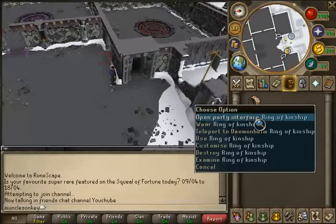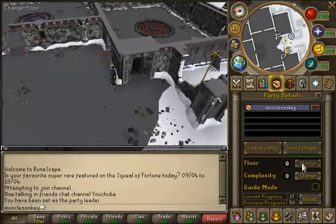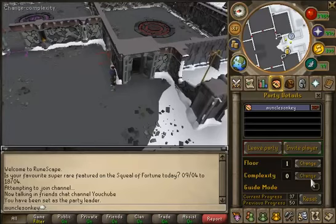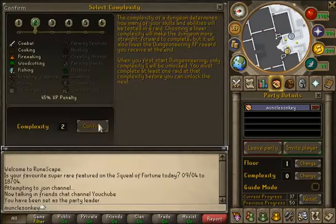Hello everyone, MonkZunkie here. Today I'm going to be showing you how to do C2 fishing. This is the best fishing XP in the game from level 80 to 99. However, if you want to try it before level 80 you can — if you're around level 60 or 70 fishing it would be more efficient to do fly fishing before then, but you'll still get some pretty decent XP.